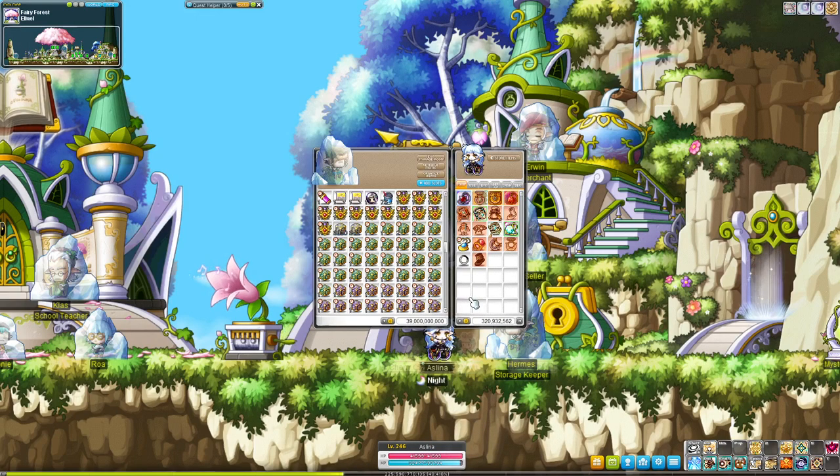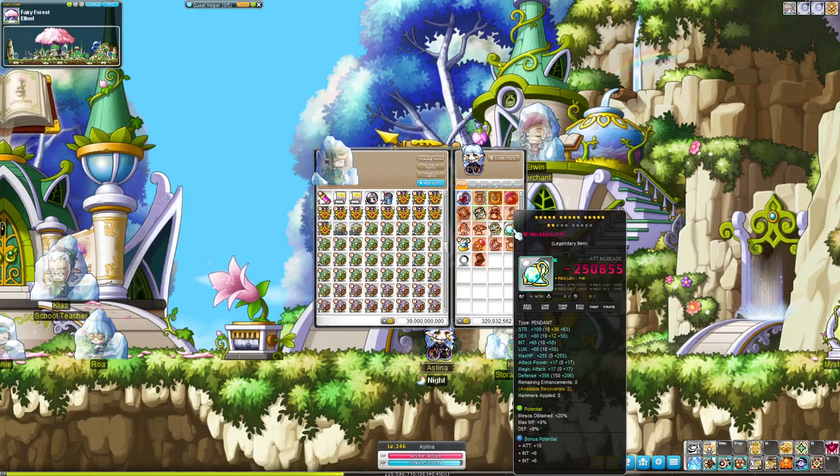Now there are two major ways you can make mesos from these cubes. The first way that I prefer is by making gear. I like cubing accessories to the legendary tier, like this pendant here, and I look for percent drop or percent meso. Those lines by themselves will fetch you a few billion in the auction house, at least in Bera, which is where I'm at.